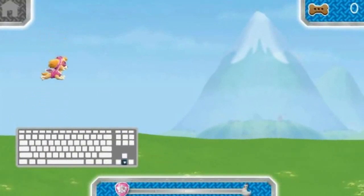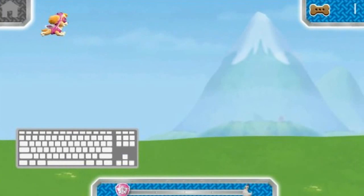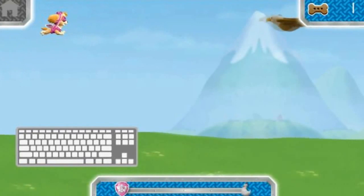Use your up and down arrow keys to help Skye fly up and down. Press the right arrow key to make Skye go faster. Collect as many treats as you can to help give Skye more energy. Fly into feathers for a super speed boost and some fancy flying. Watch out for things in the way.